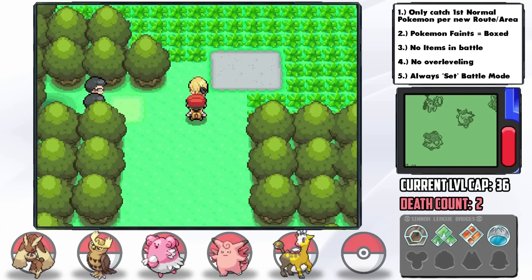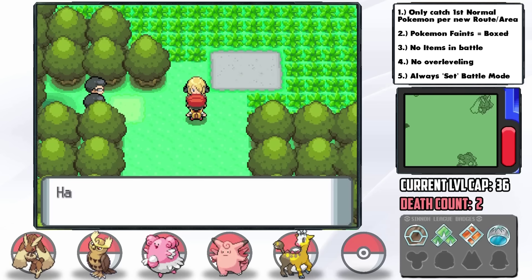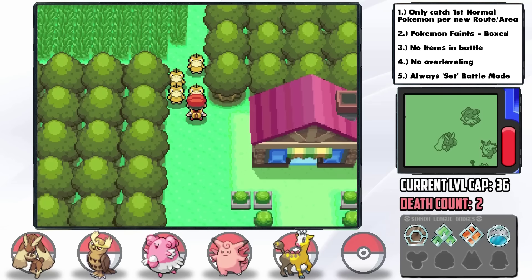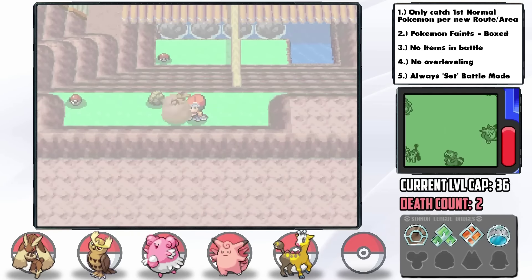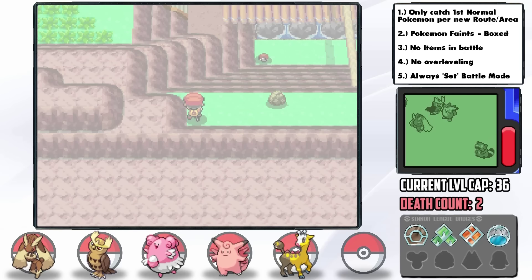After an easy rival fight, we encounter Cynthia again — she seems to be following us everywhere. Before heading to the Hearthome Gym I remembered the Shadow Ball TM is accessible before Celestic Town, and it turns out it's open at this point — you just can't go past Celestic Town. Girafarig is the perfect candidate for Shadow Ball since she's immune to Ghost-type attacks anyway, so she should be a good counter for Fantina's gym.